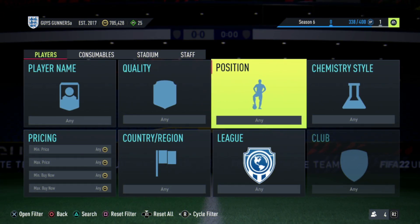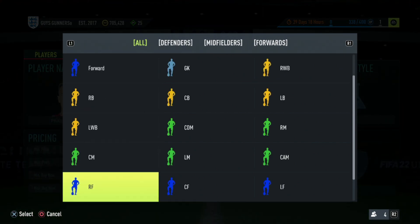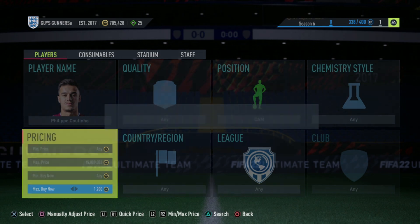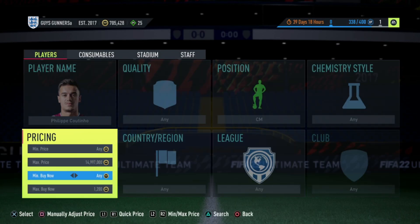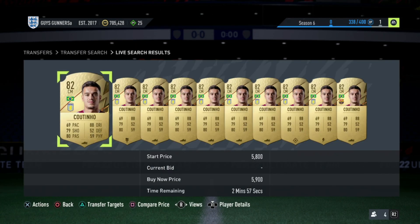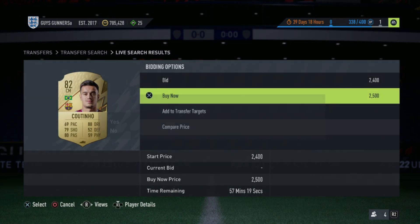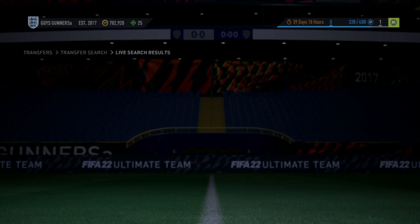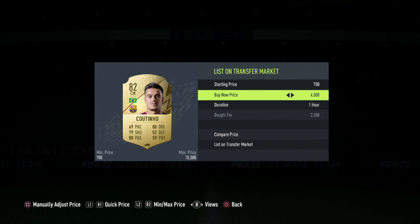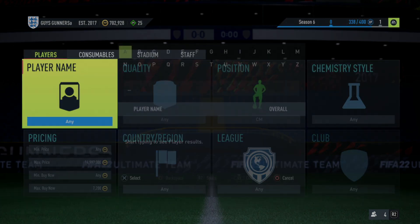The next method is the position change modifier trading method. Find a gold rare card that has been converted out of their normal position. For example, Coutinho comes out of packs in the CAM position, where his price is very cheap at around 800 coins. However, if you switch this card to a CAM to CM position, it increases in value. Search Coutinho in the CM position and look for blatant undercuts — for example, one here at 2,500 coins is a clear undercut when the next is 5,900 coins. Buy the cheapest and relist it for the cheapest on the market. You're taking advantage of players who converted cards without realizing the price increase.